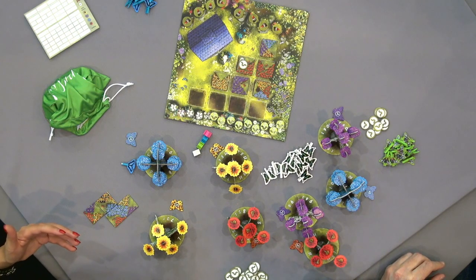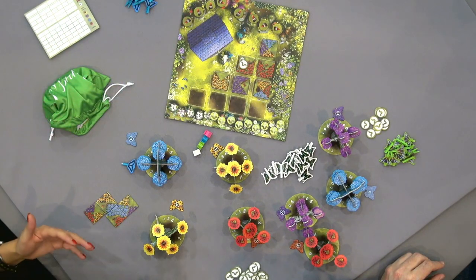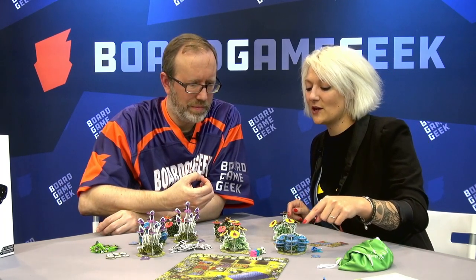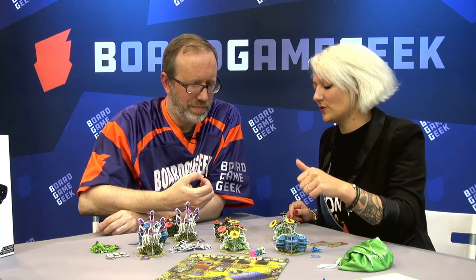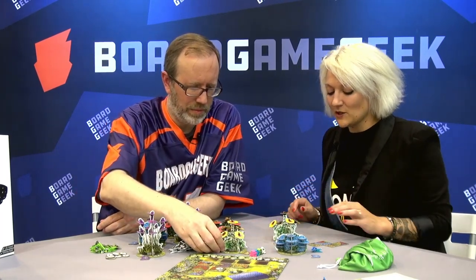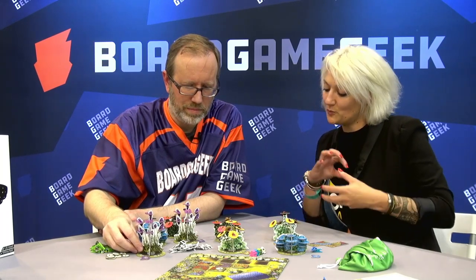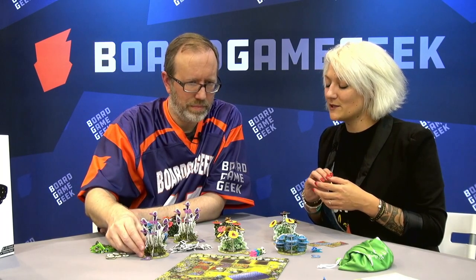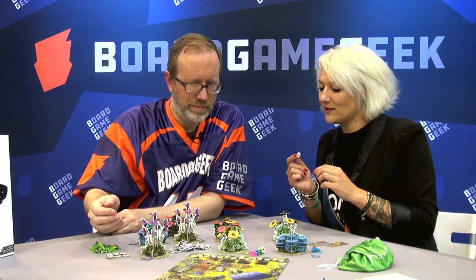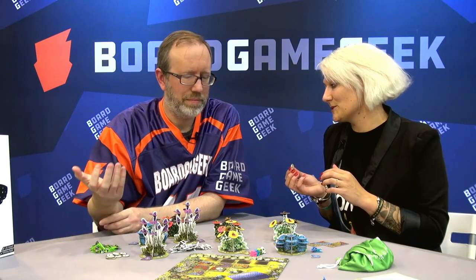So in the end, this is eight rounds, and we are going to score to see how many points we have. You have points on the flowers where you have majority — if you have first, you have the most points; if you are second, you have the second tier and so on. You are going to score points for all the butterflies you have in closed parks. And you are going to get points for all the caterpillars you get — caterpillar is the money, this is what you bet with. And if you don't spend it all, in the end it's points.